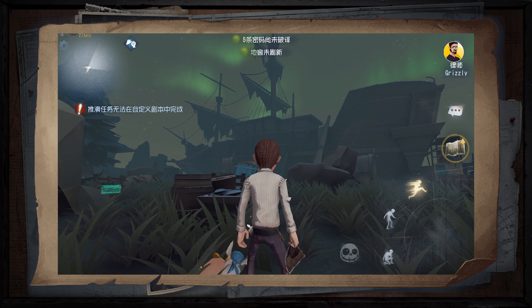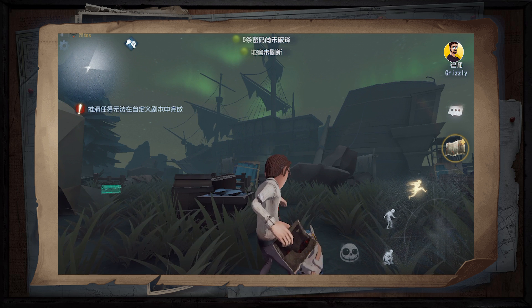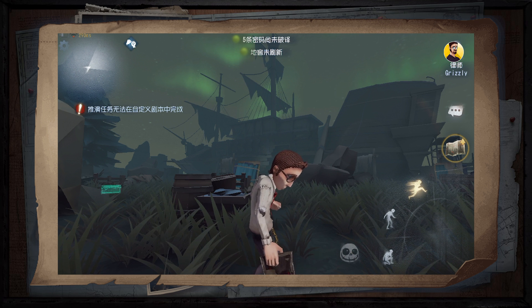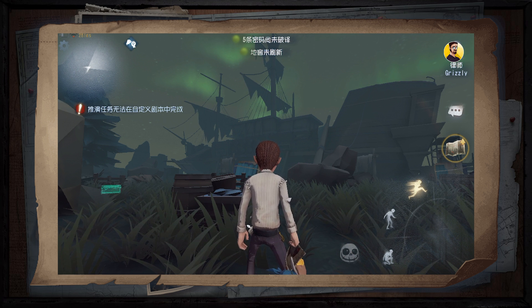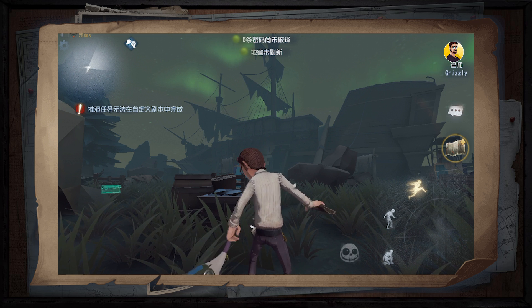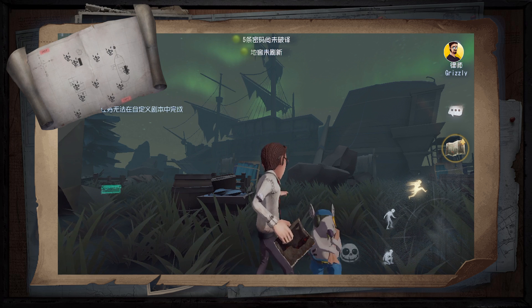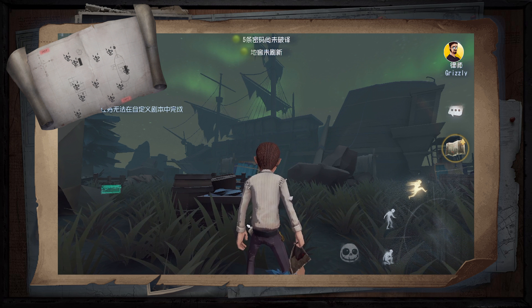Hey bears, I am the GamingGrizzly and welcome back to Identity 5. Today I want to talk about an upcoming map, the Lakeview Village. I will show you everything: where you can find the cipher machines, the exit gates, the basement, and every little detail. I have even prepared a map at the end of the video with almost all the important things you can find at the Lakeview Village.